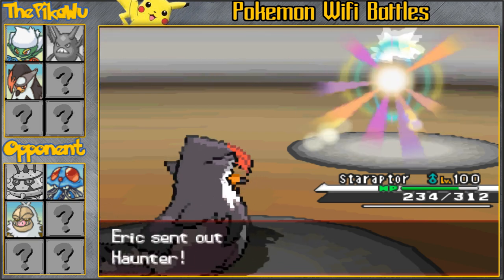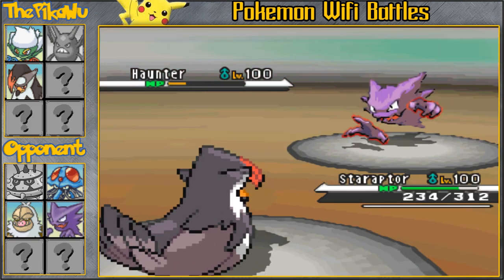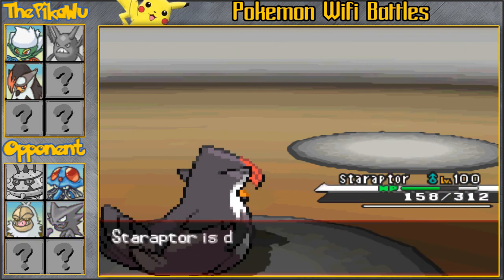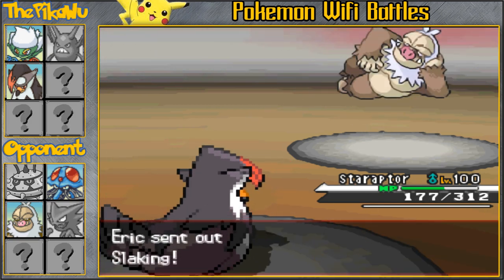I'm gonna bring in Staraptor and go for the Brave Bird, actually predicting him to go into the Haunter to predict the obvious Close Combat. Haunter is gonna get taken down in one shot — absolutely amazing. I'm pretty sure he's gonna bring in his Slaking once more.